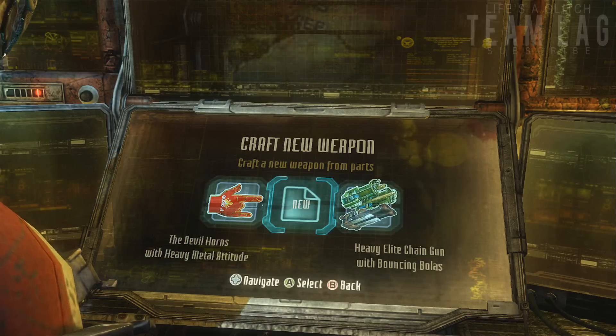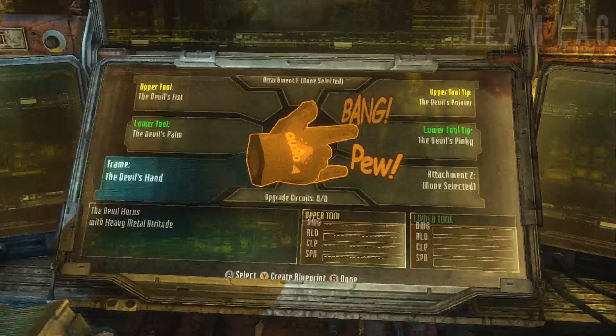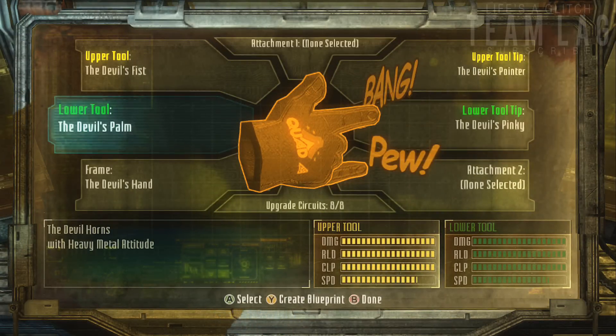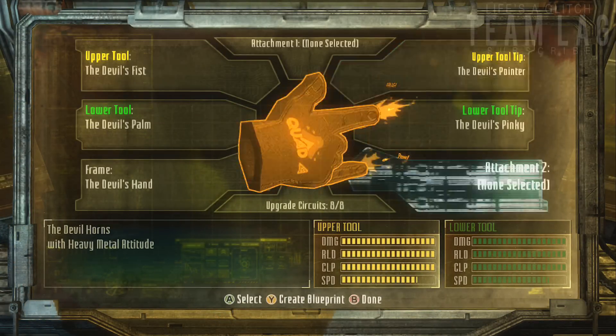If we come over here to the weapons crafting, we can actually remove the lower tool, turning it into the original hand cannon from Dead Space 2. But I believe it removes the ability to do the secondary fire, which is Pew Pew, so you may not want to do that.